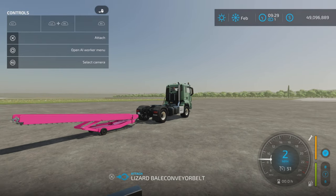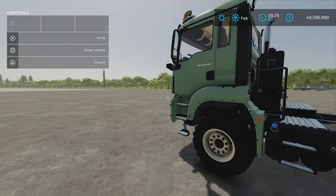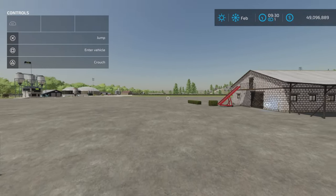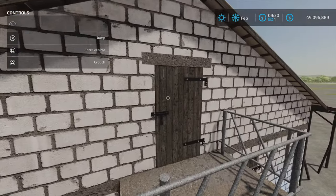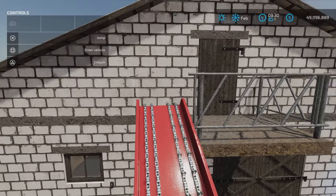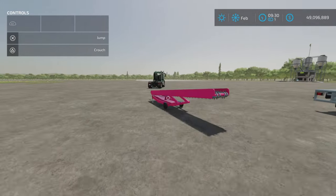So you drop it off and you pull forward, but wherever you place it you have to make sure that it is lined up pretty much exactly and as close as possible to where you want the end to end up, because I will show you why.